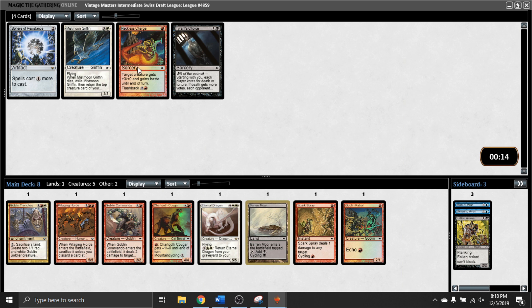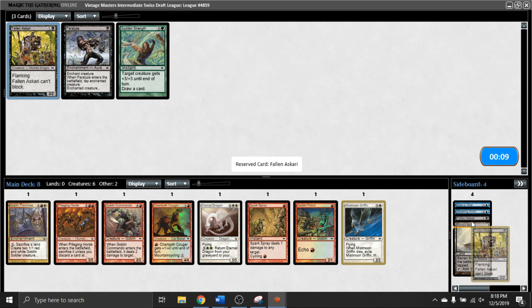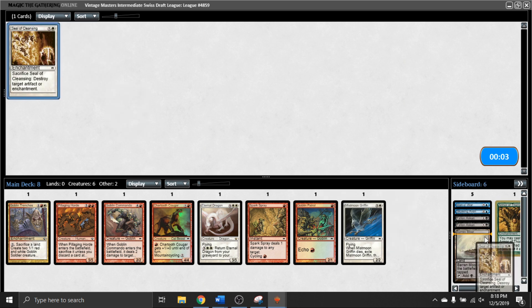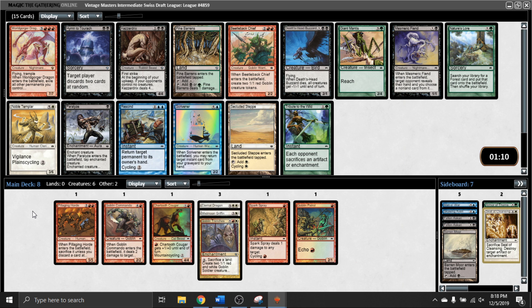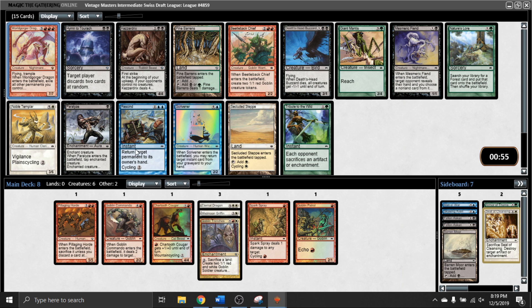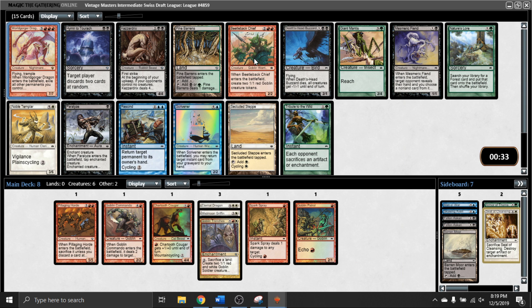In this pack, Reckless Charge or Mistmoon Griffin. Mistmoon Griffin is pretty sweet with the Eternal Dragon, and I think it's a fine card - I don't necessarily want Reckless Charge in my deck. That's another Ascari - that's pretty late, I do like that. We have outs to play some other colors here if we need to, but most likely we're going to end up red-white. Seal of Cleansing - fine sideboard card. World Gorger Dragon! Animate Dead is in the set, but it's also a seven-drop. 6/7 flying trample though - it's pretty huge. I could just take it. It feels so bad though if it doesn't work - if they hit it with an enchantment removal spell, it's essentially worthless. So it's either that or a Beetleback Chief for me.